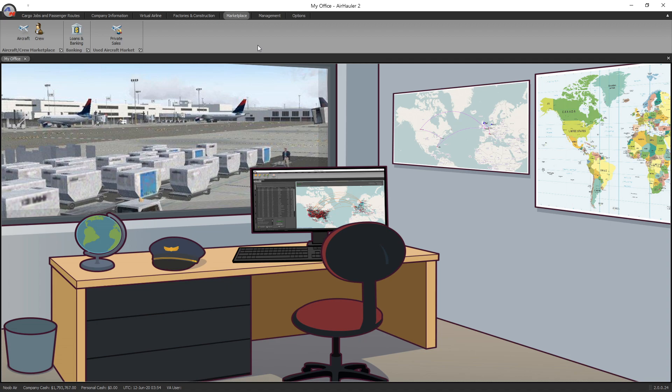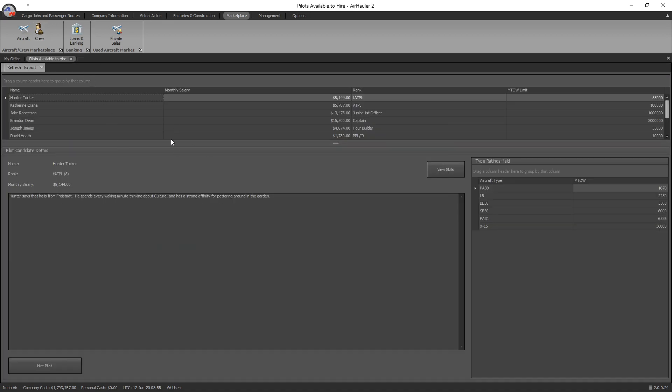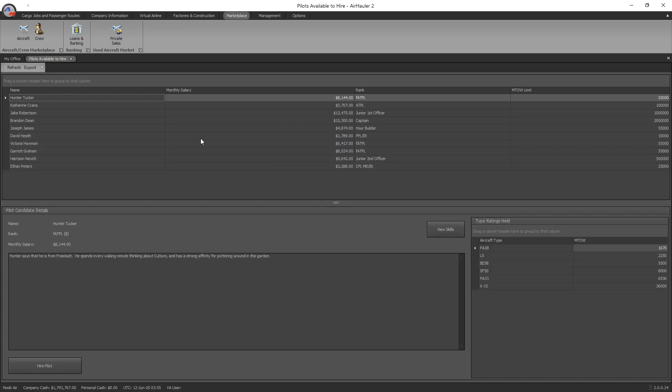AI pilots — computer-controlled pilots. How do you get one? First thing you need to do is go up to the marketplace up the top there. You'll recognize this from earlier tutorials where we bought some aircraft through the private sales and the aircraft pages, but this time we're clicking on crew and you're going to be presented with this page here, which will list all the pilots that are currently available for hire. Your company reputation affects certain things within the program, and this is one of them.